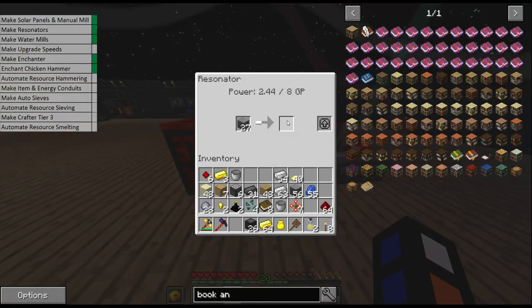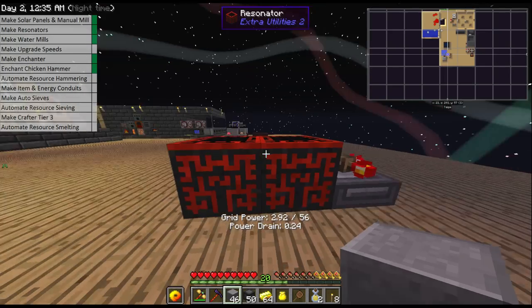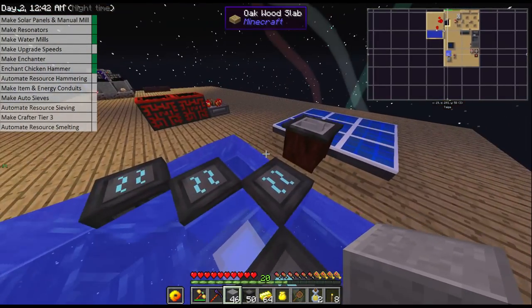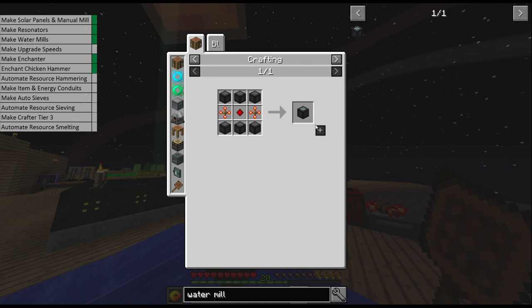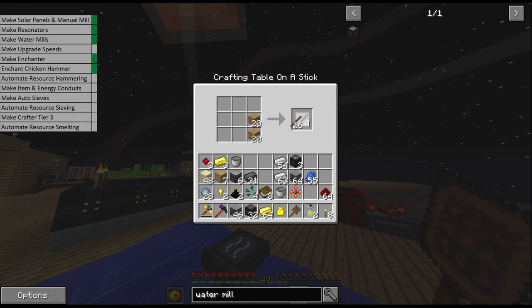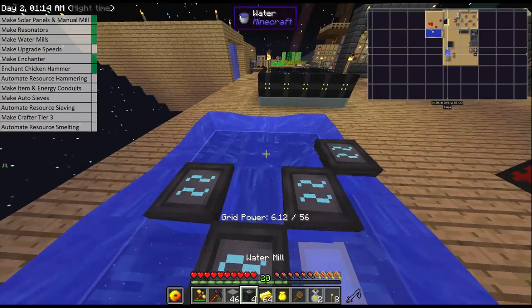That means we'll get more drops from our sieves and they'll also work faster, so our auto sieves should work as fast as they can go. I believe we've got enough stone burnt for now, so I'm going to put these pressure plates in the resonator to turn them into our upgrade bases. We still need one, two, three, four more water mills to complete this area.